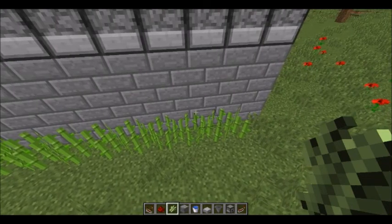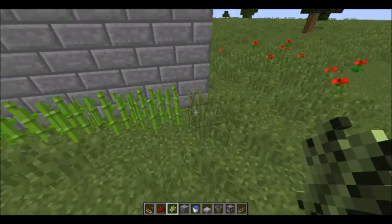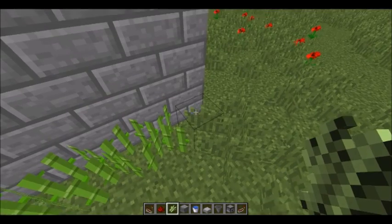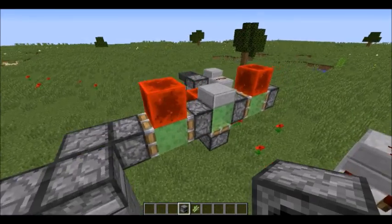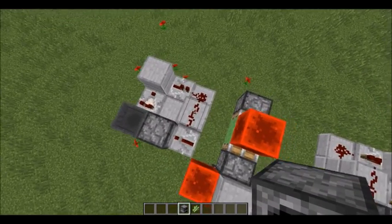Next you're going to want to plant the sugar cane. One thing you'll notice with this farm is that when you're planting the sugar cane you won't be able to plant anything in certain spots — that's how it's supposed to be, just letting you know.